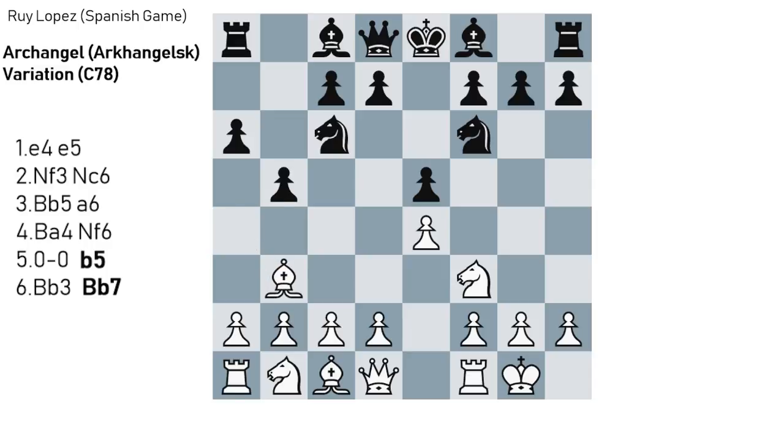White retreats the bishop, and now Black immediately plays Bb7. You can notice that the bishop is very active on the long diagonal already. If compared to some other Ruy Lopez lines where instead of Bb5 and Bb7, Black would have played Bb7 and castles, you can immediately see that Black's position is much more active in the Archangel defense. After Bb7, White most commonly plays d3, solidifying the center, but that's not the only response.